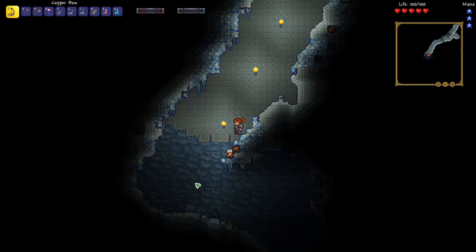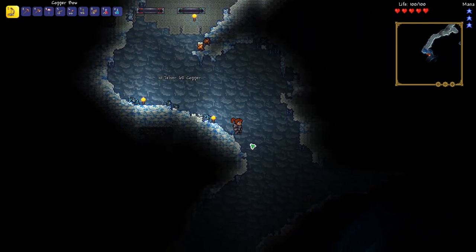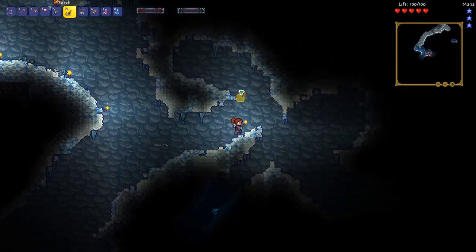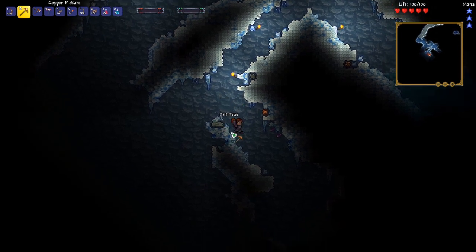Keeping an eye out for traps, because that is probably the best way to die early game — getting hit by a couple of traps. One poison dart on Expert or Revengeance will take you down, pretty much. Oh, here's a dark trap. Like I said, right when you get into the cavern layer you start getting traps quite a bit.